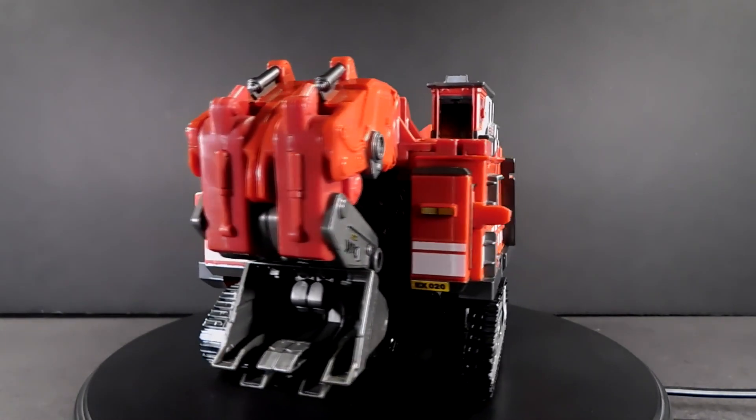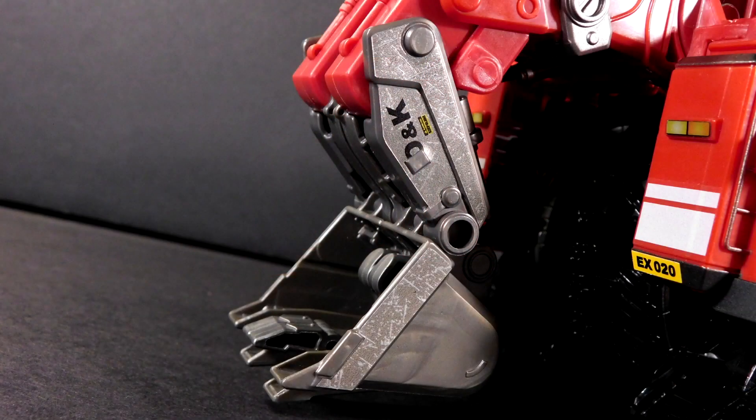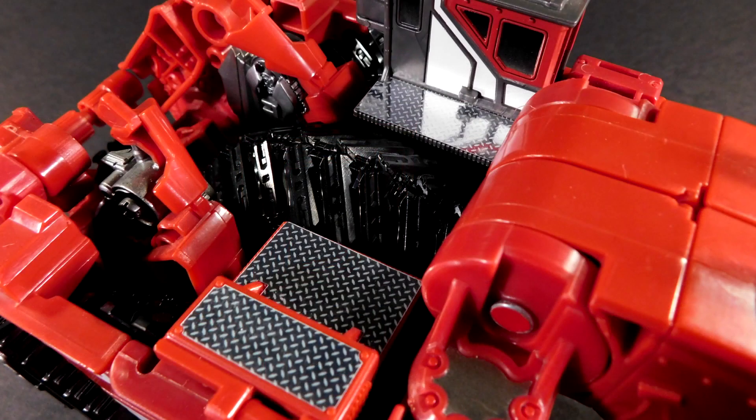Where to even begin on such a piece? I suppose the excavating arm is as good a place as any — it works for scrap metal, should work for Scavenger. The previously dull, flat grey plastic is given some of the most beautiful weathering of the whole team. From there, we make our way to the intricately detailed cab, given fresh new life with the standard smoky windows and these amazingly brilliant white stripes and silver diamond plating, more of which is found on the larger panel on the opposite side.